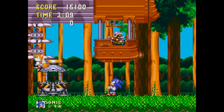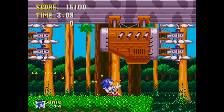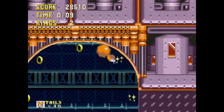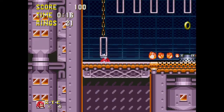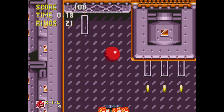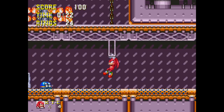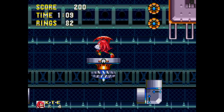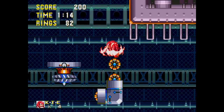A large airship flies overhead and Sonic jumps aboard, making for another awesome transition. Flying Battery Zone is always going to be one of my favorite zones of the entire game — I just love the aesthetic, all the different gimmicks, and the amazing music. Does anyone notice the Act 2 music and the mini-boss music sound like the James Bond theme in some parts?